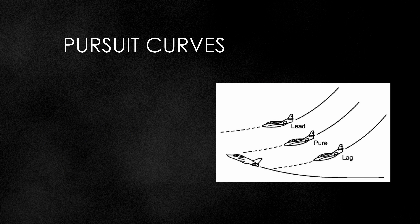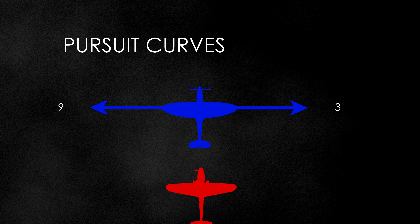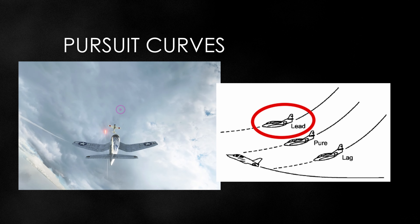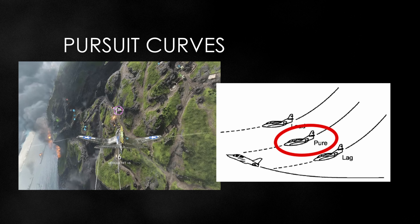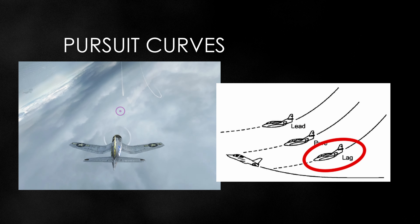Pursuit curves are flight paths used when attacking to control range, aspect, HCA, and closure, to get into and maintain position behind the bandit's 3-9 line with the ultimate goal of shooting it down. There are three pursuit curve types: lead, pure, and lag. This describes where your nose is pointing. If in front of the defending aircraft, it's a lead pursuit. If pointing at the defending aircraft, it's a pure pursuit. And if behind the defending aircraft, it's a lag pursuit.